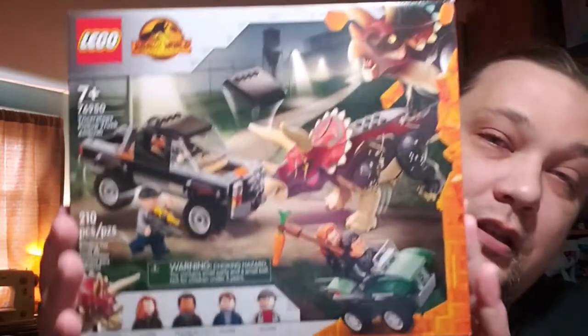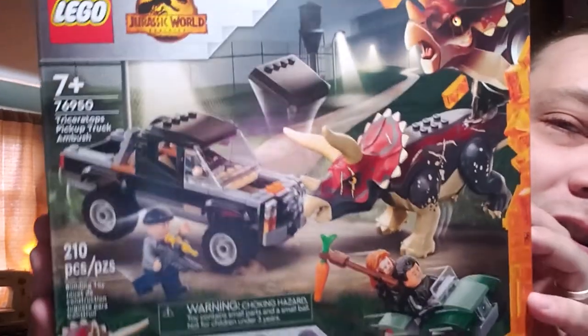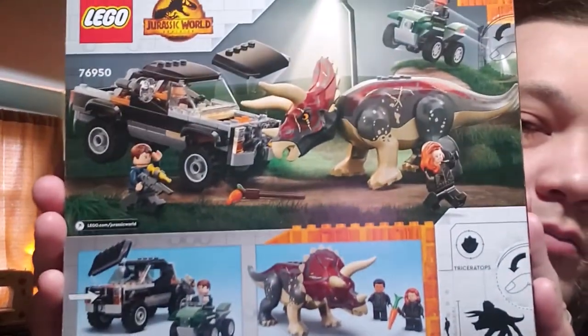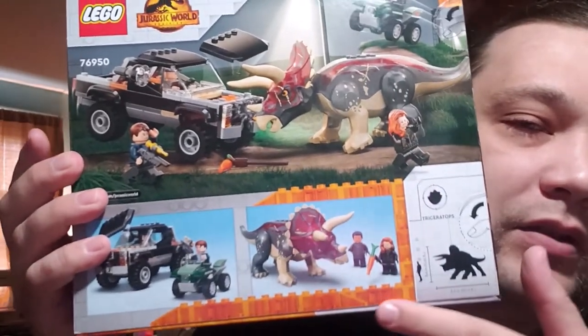Taking a closer look at the box, we've got four different characters besides the Triceratops, with a nice action scene. There's also a nice little size comparison shown here.